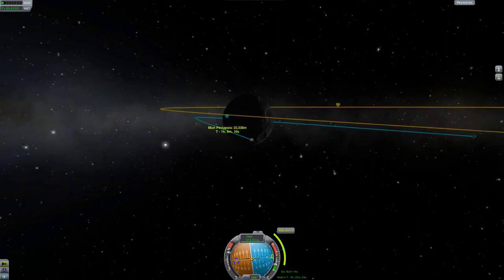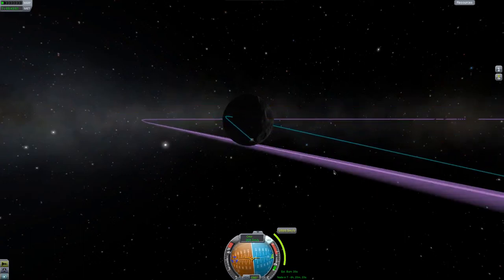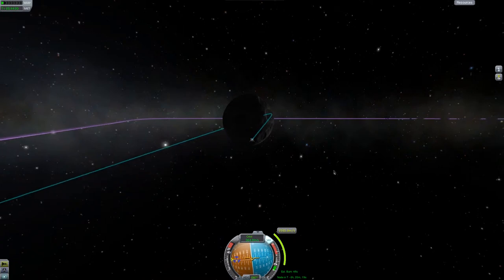As I want to change my orbit from a 270 orbit into a 90 orbit, I'll burn on the 90 degree mark until my orbit has moved to the other side of the moon.